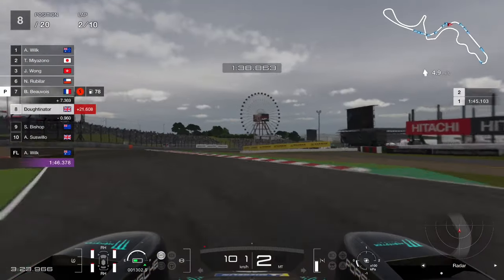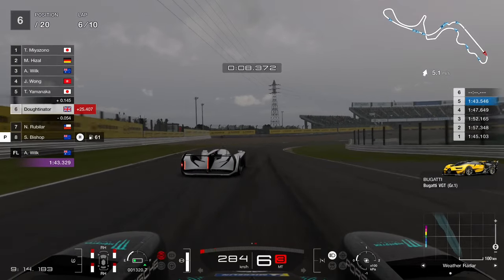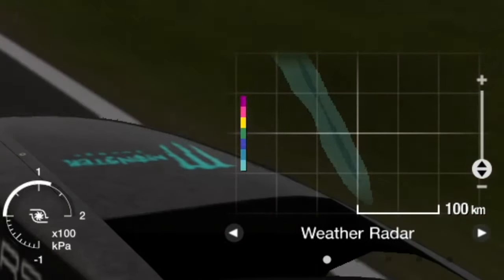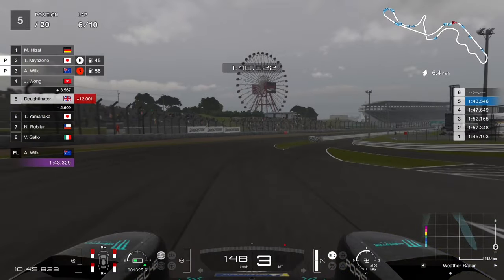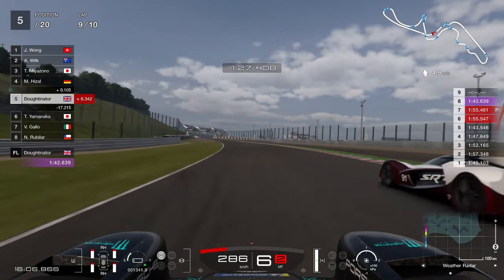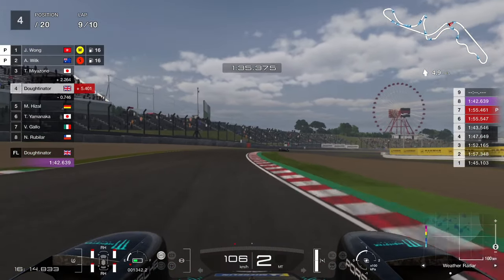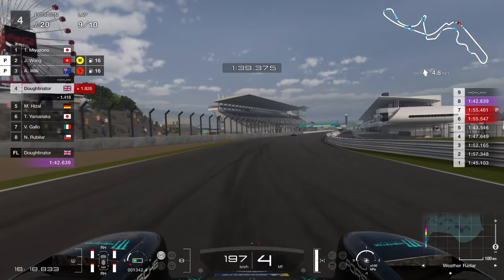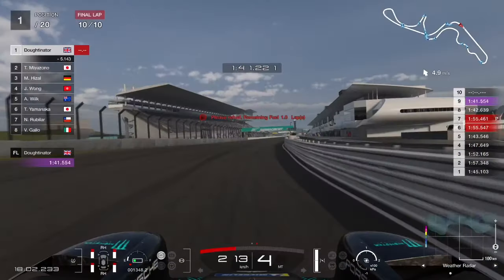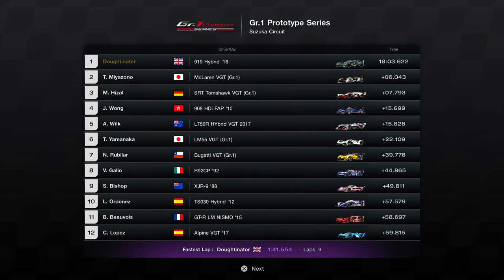Same strategy — let's do this. I still made a mistake and threw it into the barrier. The rain barely came in this race — just a band of virtually no rain. When you see this kind of weather pattern, it never rains enough to warrant a tyre change. Only be concerned about the colour bands of rain. We pit on lap six, fight back through the field by lap nine, and I manage to catch and pass Miyazono to get the win. Another dry race — three from four in the dry. Not a great race, I crashed a few times, but still got the win.